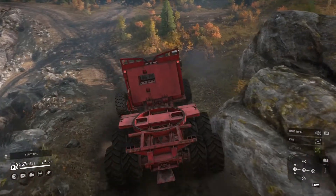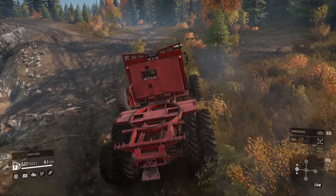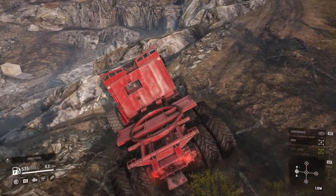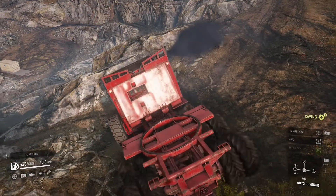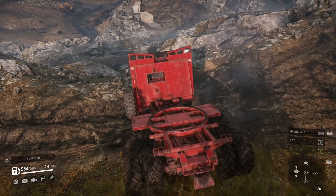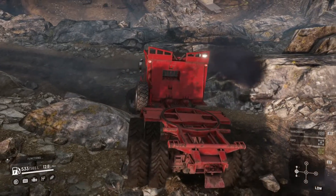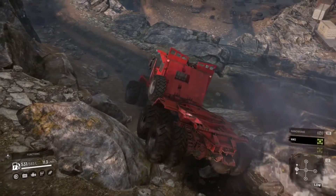I was a bit reluctant at first to take the shortcut down because it's rather narrow and windy, and this is a pretty big truck — even bigger with the dual tires, dual wheels all the way around. I put it in low for more control, especially on the way down. We need all-wheel drive on again as we did earlier — that'll be a big help.